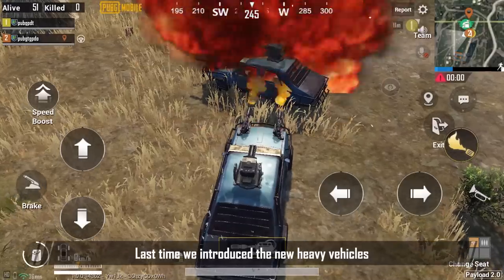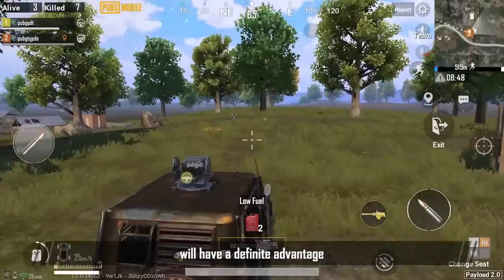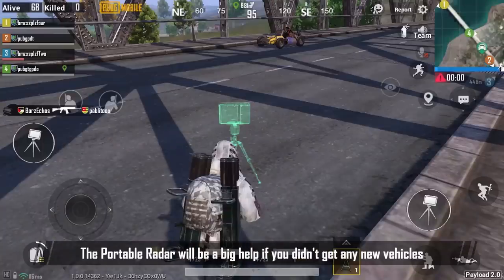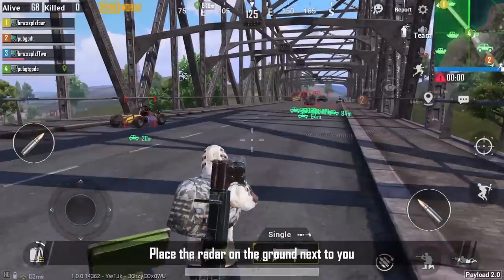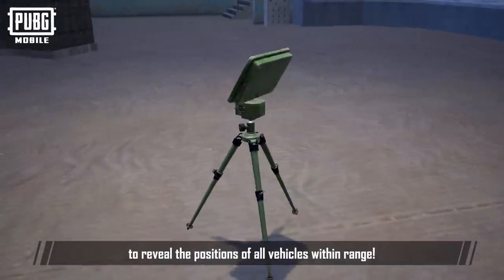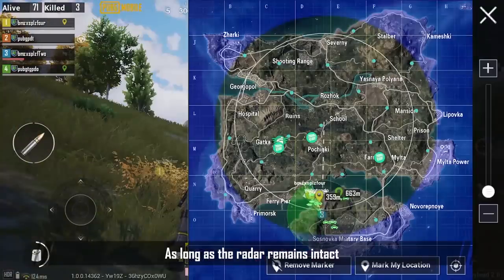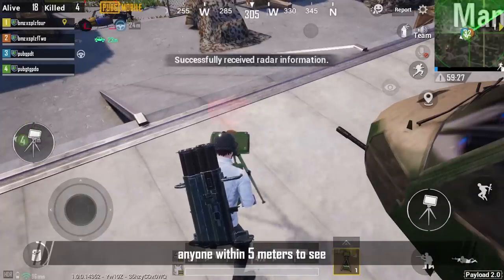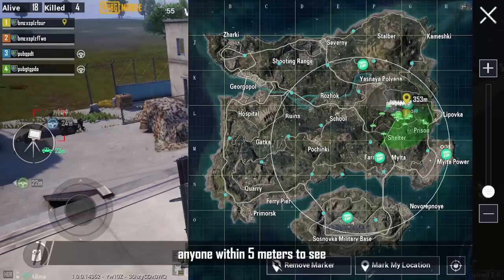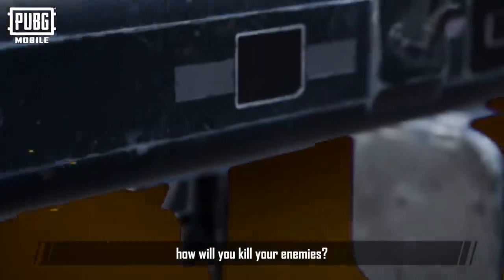Last time we introduced the new heavy vehicles. The first players to get one of these vehicles will have a definite advantage. The portable radar will be a big help if you don't have any new vehicles. Place the radar on the ground next to you to reveal the positions of all the vehicles within range. As long as the radar remains intact, the locations of nearby vehicles will be displayed for anyone within 5 meters to see. Make sure to protect your radar while using. After you've located the vehicles with the portable radar, how will you kill your enemies?